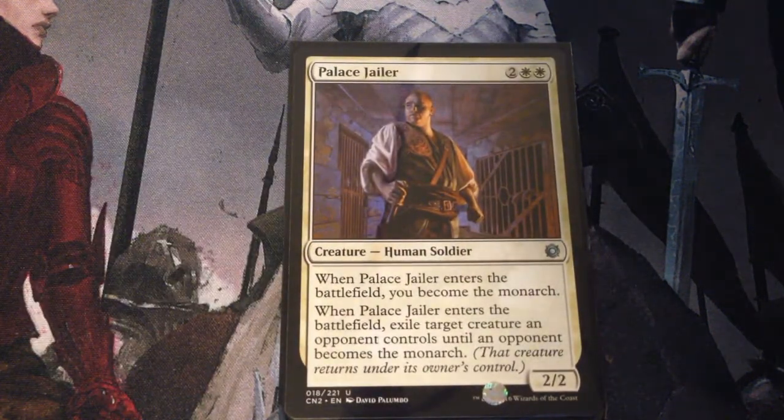Palace Jailer — 4 mana for a 2/2 human soldier. When it enters the battlefield, you become the Monarch, so we get a little bit of extra card draw from that. You also exile target creature an opponent controls until an opponent becomes the Monarch.